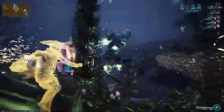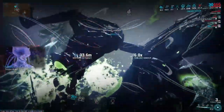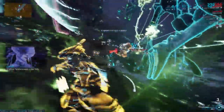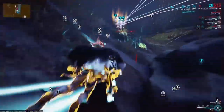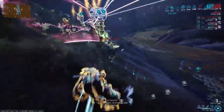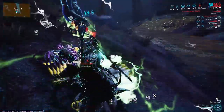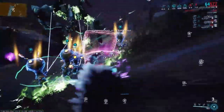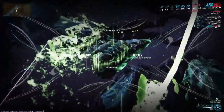Also, after he loses a limb, he'll start bleeding, and that bleed will do toxin damage if you stand in it. It looks kind of like an Oberon carpet that's green — don't stand in it because it will do quite a bit of damage to you. Though if you're spamming Blessing with Trinity, it won't hurt you too bad, so keep that in mind as well.